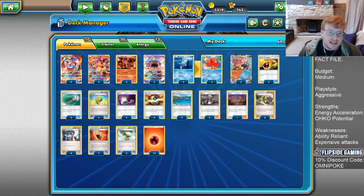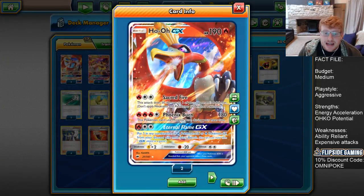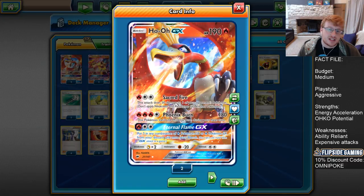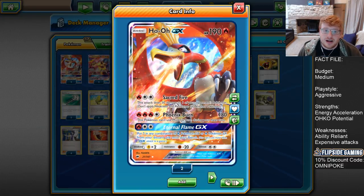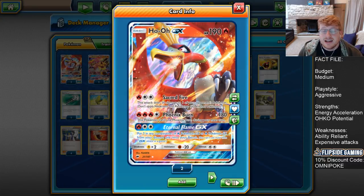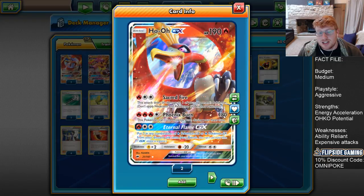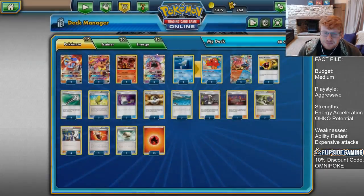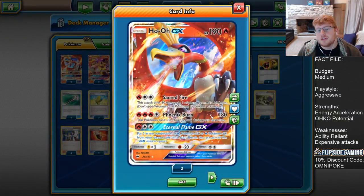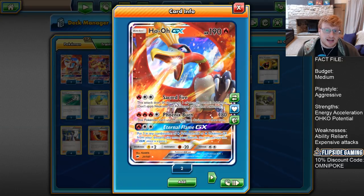We have two of both Ho-Oh GX and Turtonator GX. Ho-Oh GX is 190 HP Fire type, and its weakness is one of the big selling points — it's weak to Lightning, and simply not being weak to Water is really important because Greninja is an awkward archetype otherwise. Having Ho-Oh gives us hope against that archetype, especially because Phoenix Burn for three Fire and a Colorless deals 180. Greninjas can't really Shadow Stitch against us now because we can still hit 180 over their brakes.